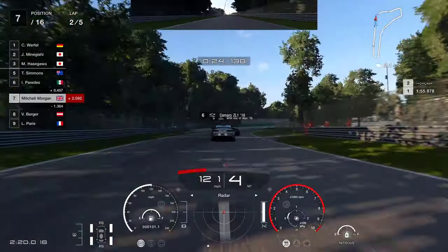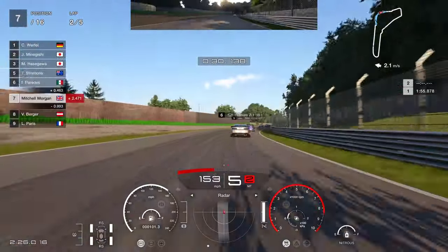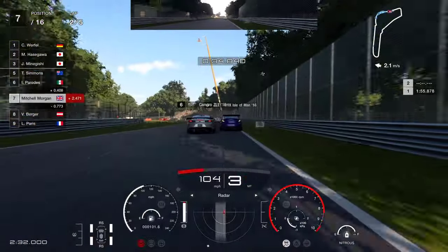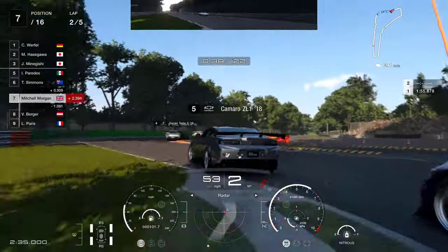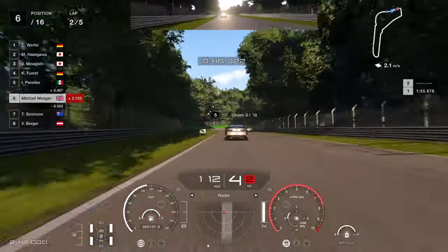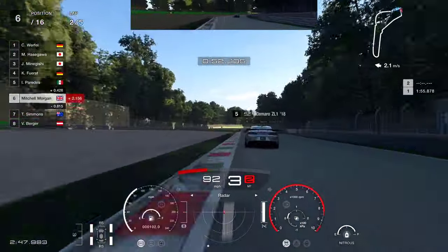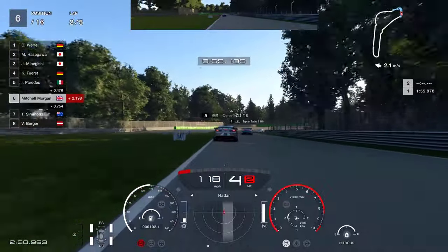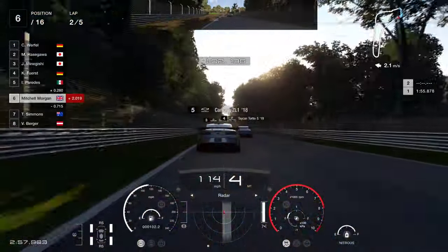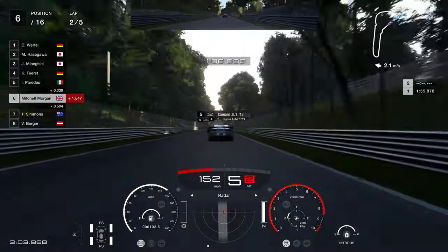A little bit of nitrous just to pull away from that car. Now I'm looking for that 200-metre board — bury the brake pedal all the way into this corner, down into second gear. Just get over the kerb on the way in and on the way out, careful of the sausages. Try to get on the back of the car in front and slipstream it. If you do use the nitrous, use it sparingly — if you lean on that button too much you'll be careering into a corner very quickly and lose all that gained speed.